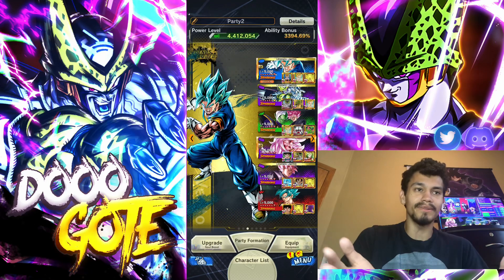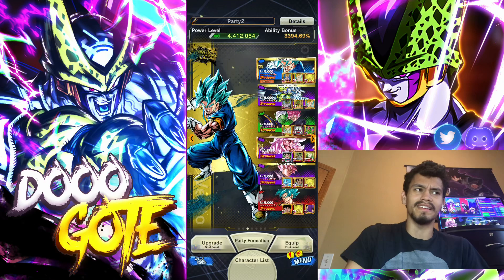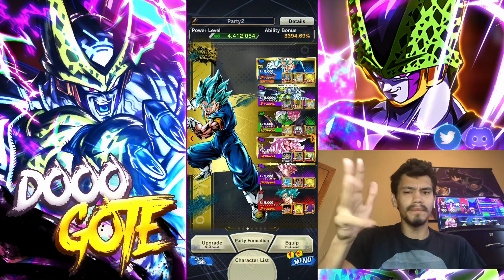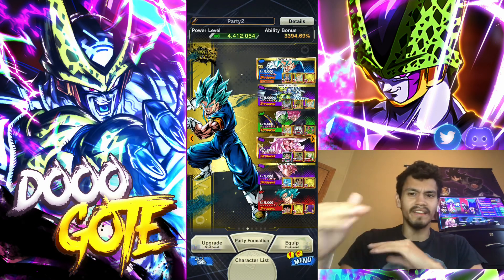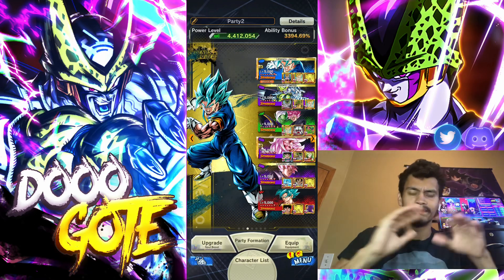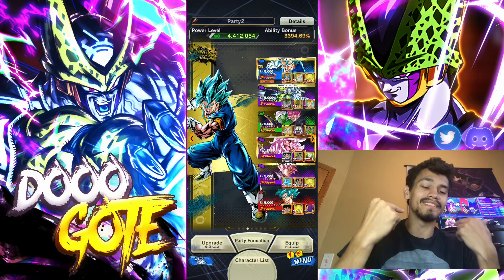You also have Tapion who's at least top 10. I've heard a lot of downplay on Tapion saying he's not even top 10 - no, he's at least top 10. Tapion is probably like six or seven in my book, hovering around Vegeto in that six, seven, eight range. He could drop but he's definitely not below top 10. So you have two top 10 yellows.